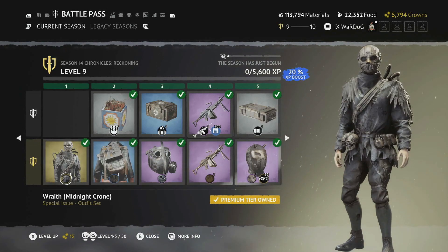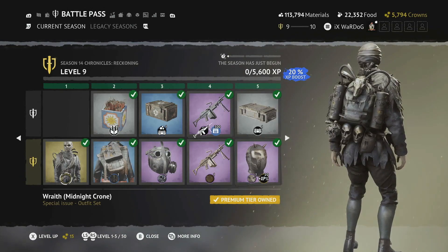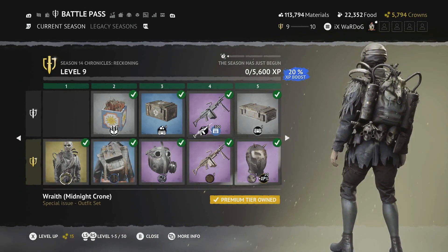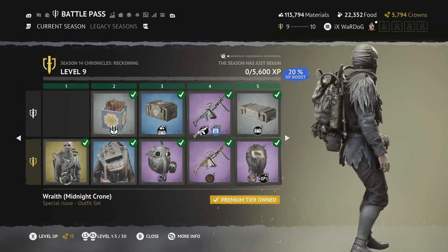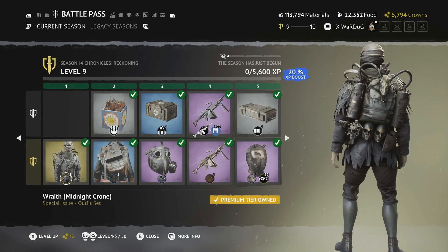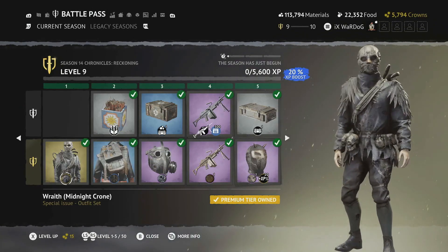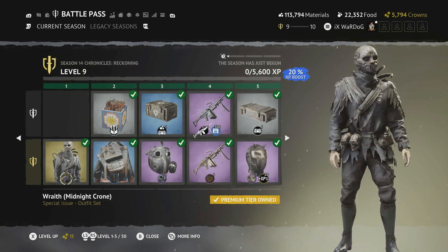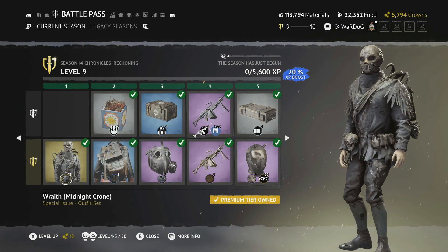Moving on to the actual battle pass — first up is the Wraith Midnight Crone outfit. This is a really cool design. The backpack is really nice with face masks on the bottom, some tools, a sheep skull at the top along with antlers and feathers, as well as a really cool mask. I would have thought this would have been the Level 50 outfit because of how intricate the design is.